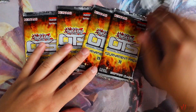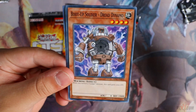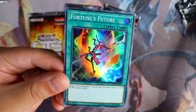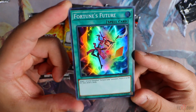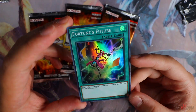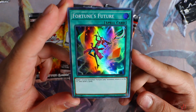Four more packs to go, let's see what we get. Moray of Greed. Boot Up Soldier, Dread Dynamo. Fortune's Future — this card has never seen a reprint in the light of day. I believe this card already came out as a super rare, so why did they reprint it again as a super rare? This card should have been a common. Fortune's Future: target one of your banished Fortune Lady monsters, return it to the graveyard, and draw two cards. Essentially Pot of Greed.